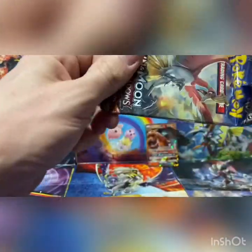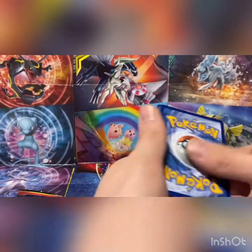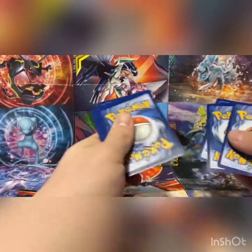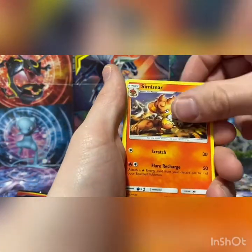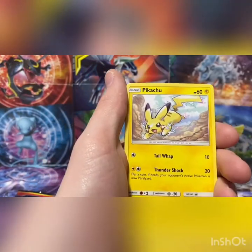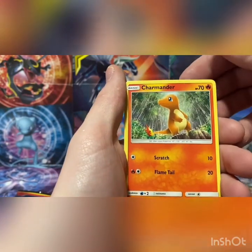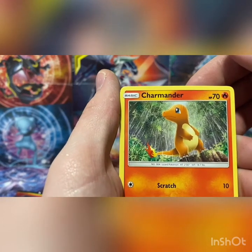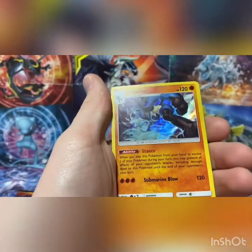Let's get some Burning Shadows in our lives right now. We got a white code card — we love the white! Alright: Dusclops, Siniseer, Mount Lunala, Pikachu, Esper, Pensage, Meryl, Charmander in the rain — look how sad he is — Togedemaru, and Lucario holographic.